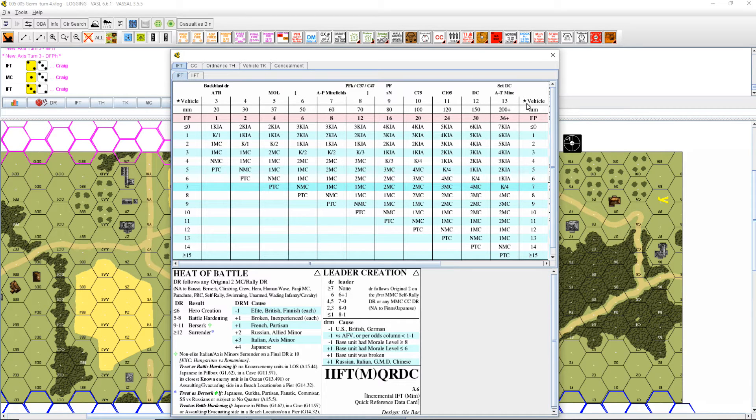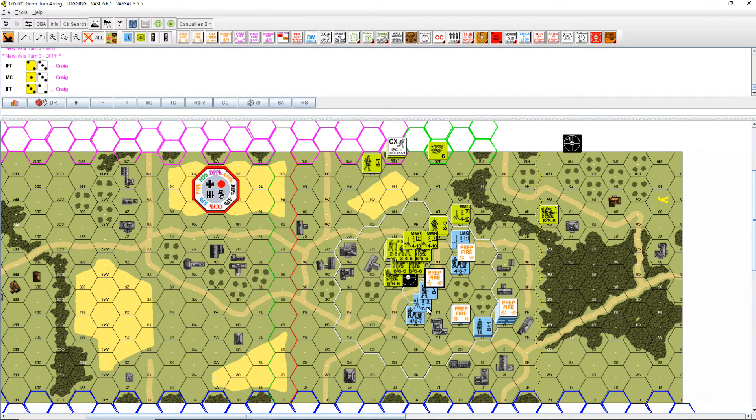It's a 3, morale check. So I'll do the leader first. And of course, they make it just fine - 3, 4, 5, 6, 7 - and they're not even, doesn't even matter. And minus 1 for the leader, minus 1 for the building would be plus 1, instead of 3 for morale. So 7 is a pin, but what does it even matter?